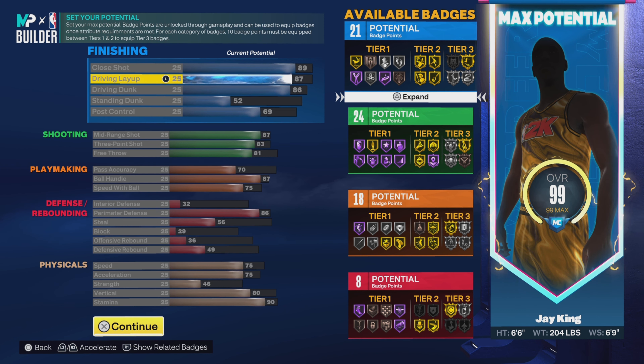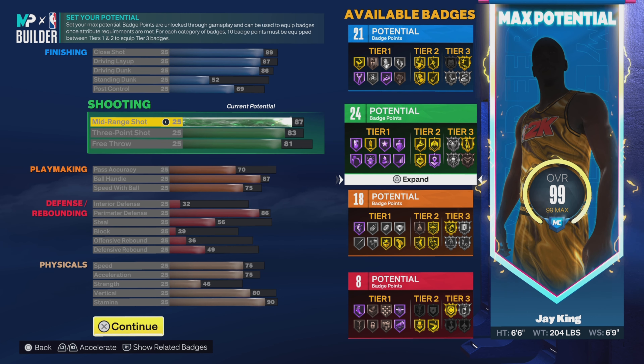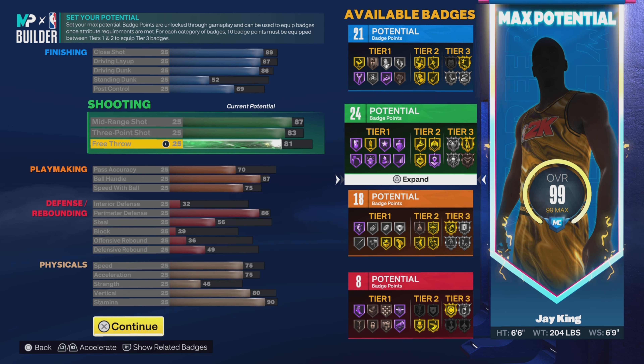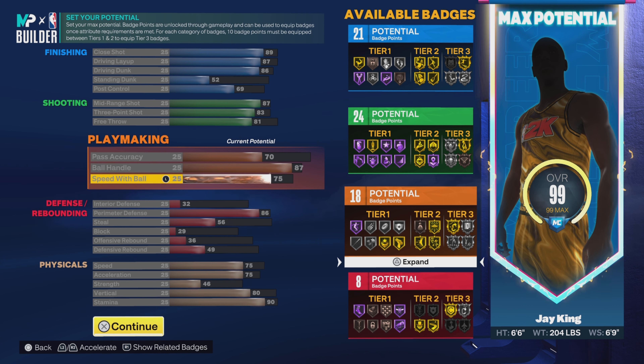89 on the close shot, 87 on the driving layup, 86 on the driving dunk, 52 on the standing dunk, 69 on the post control — giving us 21 finishing badges. Already looking good, stop playing with it. 87 on the mid-range, 83 on the three-ball, so we get silver Agent 3, and 81 on the free throw — giving us 24 shooting badges. Don't play with it. 70 on the pass accuracy, 87 on the ball handle, so we get gold Clamp Breaker, and 75 on the speed with ball — so we get the Michael Jordan dribble style — giving us 18 playmaking badges.